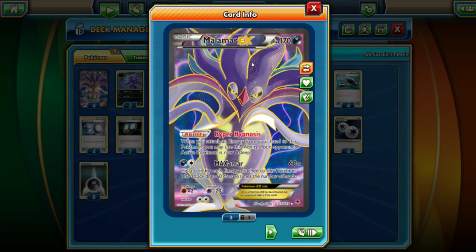Let's get to it. Malamar EX is going to be the main Pokemon and main attacker here — 170 HP Dark-type Pokemon. The Hyper Hypnosis ability means every time you attach an energy to this Pokemon, you put your opponent's active Pokemon asleep. And Maximar does 60 damage times the number of energies attached to this Pokemon.